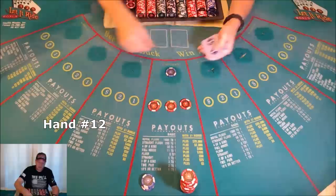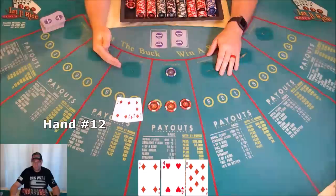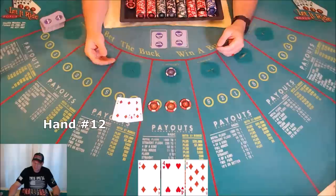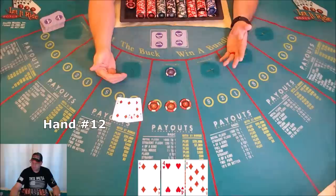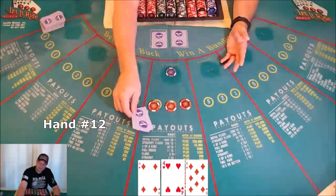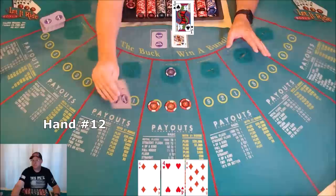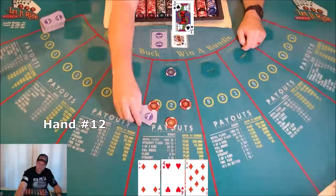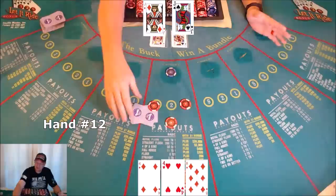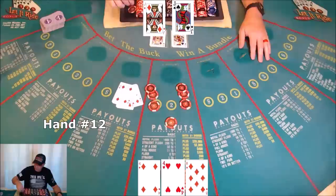Hand twelve: pair of fours again. To get paid you'd need an eight for two pair or a four for three of a kind. Let's let it ride and hope for a four or an eight. We didn't get a four or an eight, but if you chicken out at this point and scrape you'd get this one back — not the one you already let ride. Tuck the cards. Two pair again — doesn't pay on the bonus but two pair pays two to one on the bet. Winner.